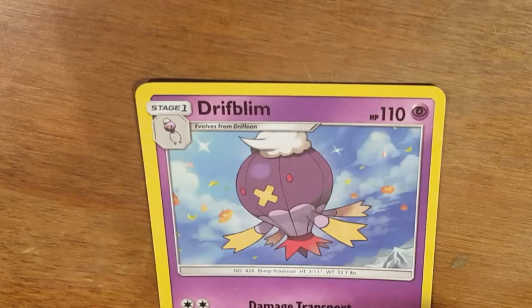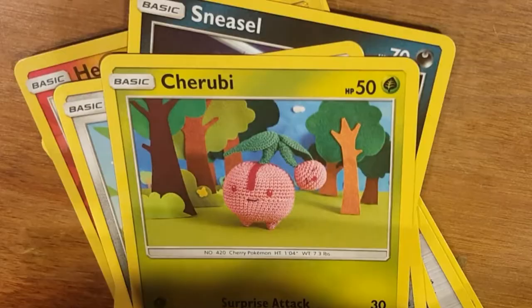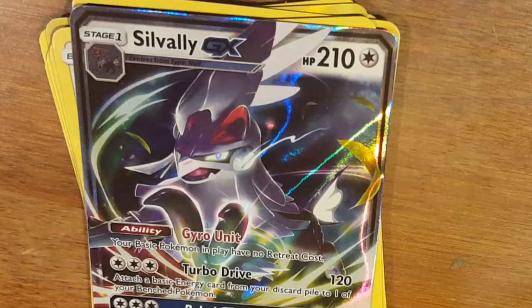Second pack: Driftblim, Rotom, Energy, Energy, Heat Rotom, Reverse Hollow, Diglett, Sneasel, Magnemite, Sherebi, Baneeri, and the rare Silvally GX. That one I'm going to take a better look at later on.